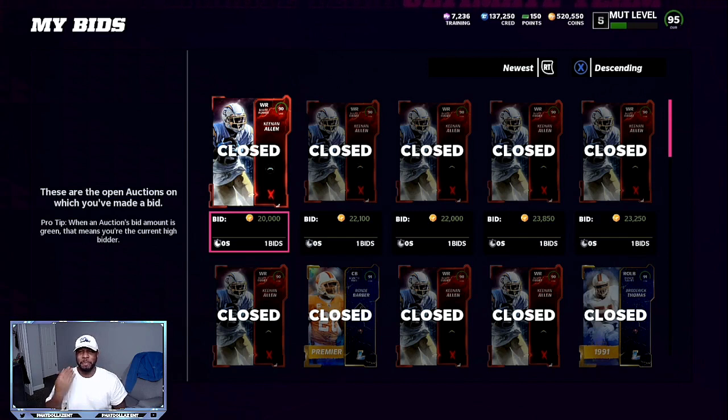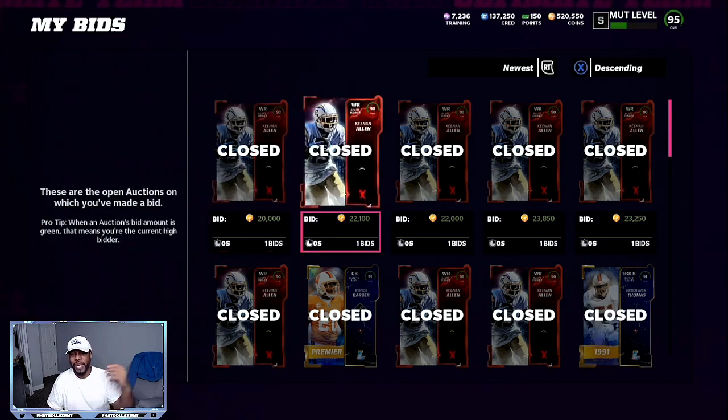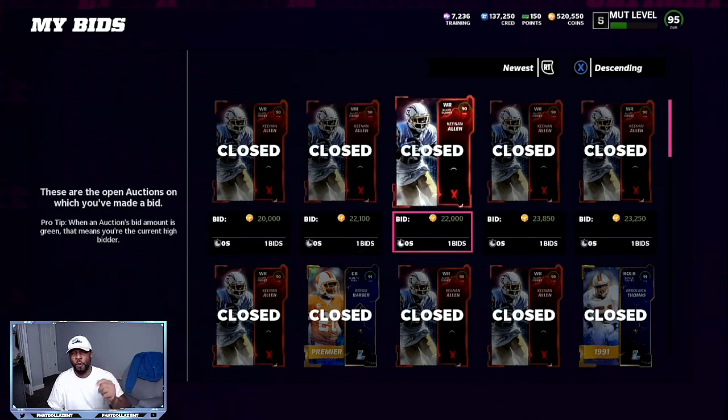The number one and easiest method is to snipe the 90 overall Most Feared players. What I was getting them for last night is going to be a different price today, so I wanted to get this video out so you can still take advantage of the method. I was getting these 90 overalls for $20,000 to $22,000 at the most — so $20,000, $42,000, $64,000. I was able to sell the Derek Henry or Larry Allen for about $74,000 to $75,000.